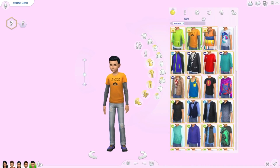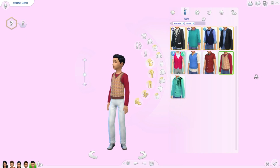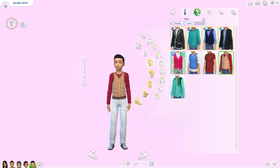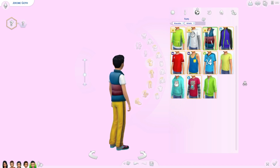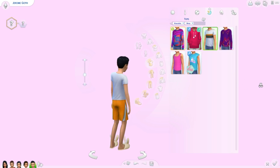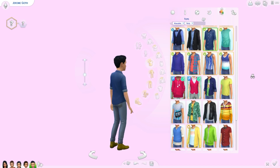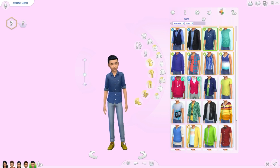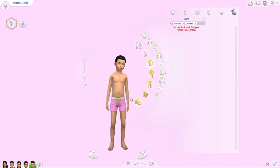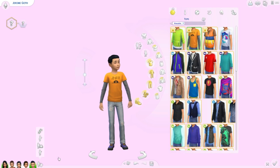Here is his everyday which looks totally normal, I like it. Here is his formal — not too bad, I think it goes. The athletic is a little weird. Here is the sleepwear — he's got some bunny slippers. His party outfit is actually nice — I would change the color of the shoes but I like it. And here is his swimwear — at least he's in actual swimwear.